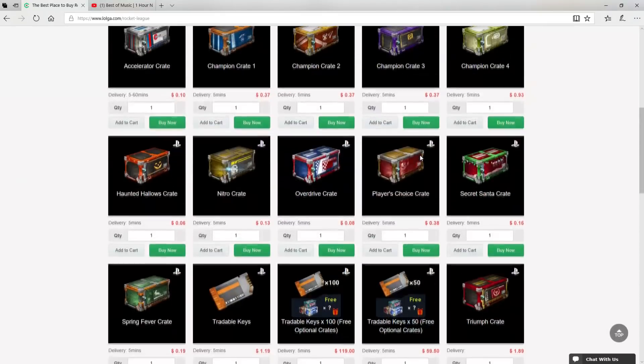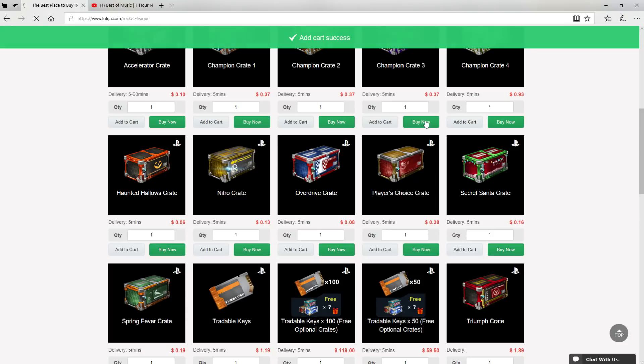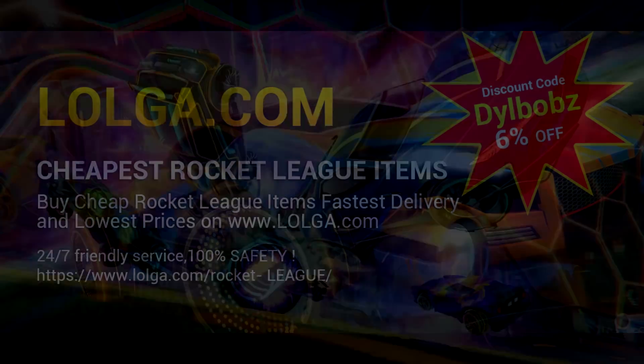Before we start the video, I'd like to shout out Logo.com for sponsoring this video. They have an awesome site where you can buy a bunch of in-game currency and items, including all your favourite Rocket League items. Make sure you use code DILLBOBS to get an easy 6% off your orders. Check out the site — there's a link in the description.